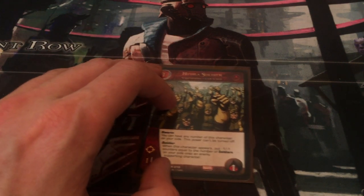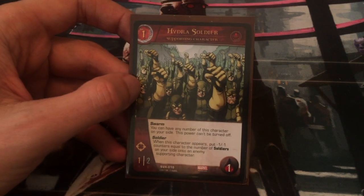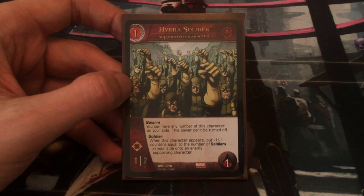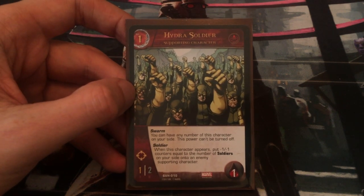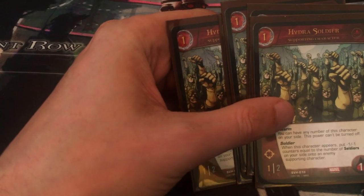I also have the Hydra Soldier if I need to use a Cosmic Cube. They have Swarm just like the Outrider, so you can have any number of this character on your side and that power can't be turned off. When this character appears, put minus one minus one counters equal to the number of soldiers on your side onto an enemy supporting character. That can be useful. I've got four of those in my deck.